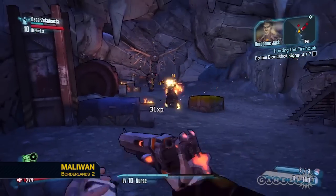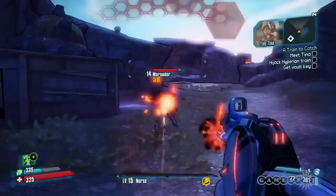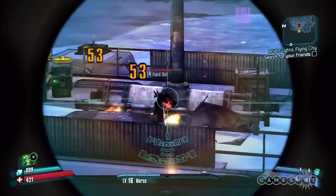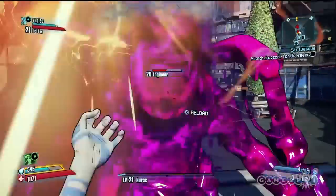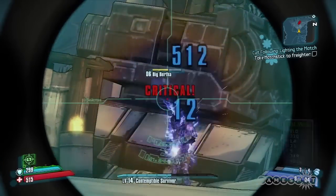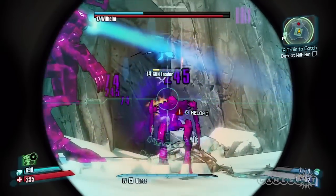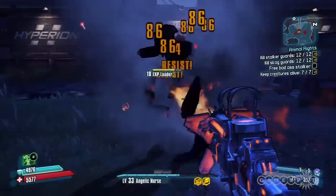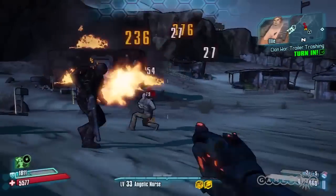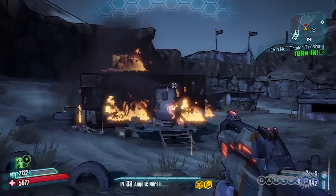Last but certainly not least, we come to Maliwan, makers of fine elemental firearms that burn, shock, corrode, or slag the ever-loving bejesus out of your enemies. Pairing the proper element with the proper enemy is something even the lowliest of Vault Hunters should do, so here's a handy mnemonic to help you remember: SECABTHUS! Slag everything, corrode armor, burn flesh, shock shields. SECABTHUS! Maliwan's success is as easy as SECABTHUS. Or, you know, just paying attention to when the word RESIST appears on screen in capital letters. Either way, you're sure to have a marvelous time with a Maliwan in your hands, and the hills themselves will ring with joy — or echo with the agonizing wails of your dying enemies. Either way.